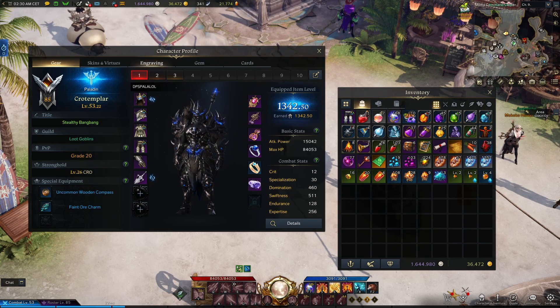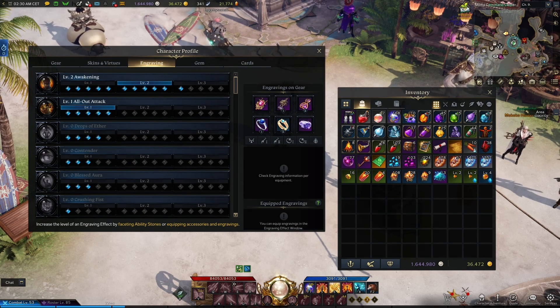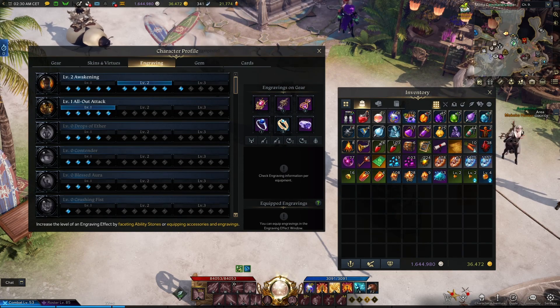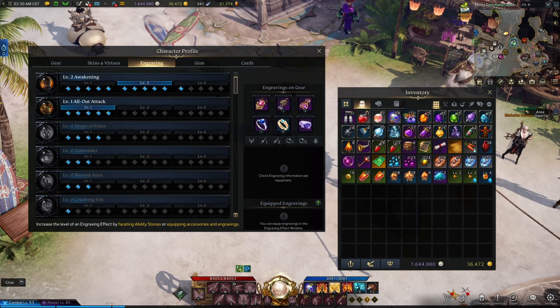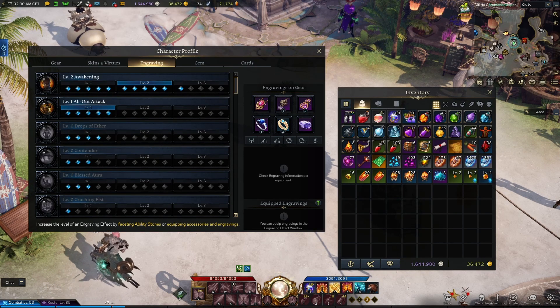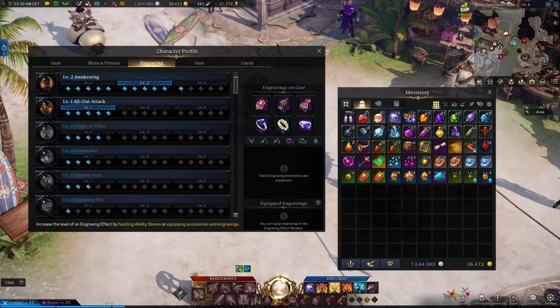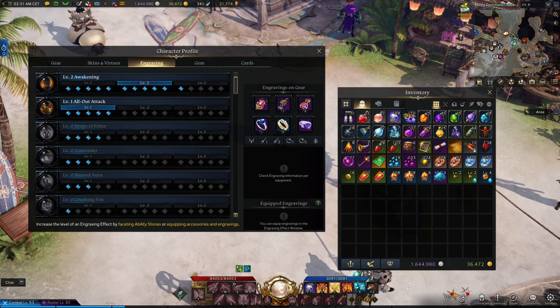If you go over to your engraving tab, chances are you got some points here if you are wearing starter endgame accessories and ability stone. Each engraving has 15 diamonds — let's just call them points. Every 5 points level up that specific engraving. So in order to activate one you need at least 5 points, and to max out an engraving you need 15 points, making the max level rank 3. Any further points beyond that will be a waste.